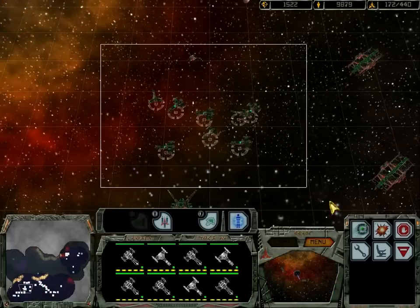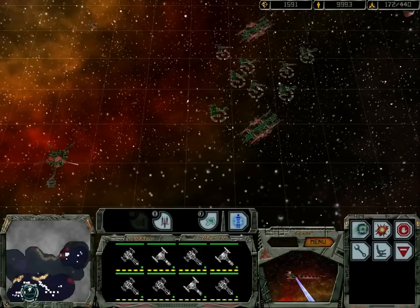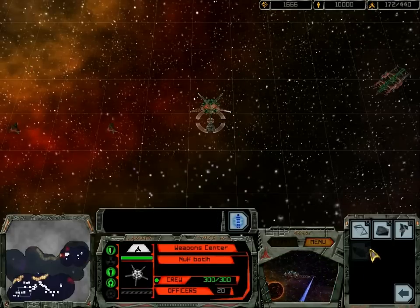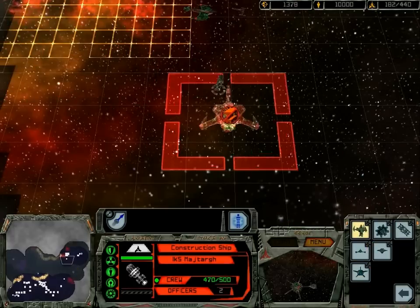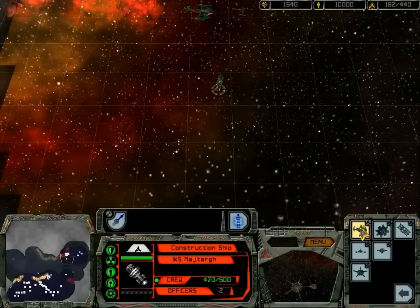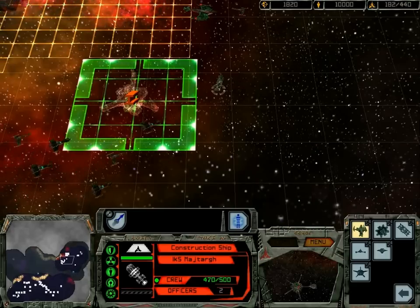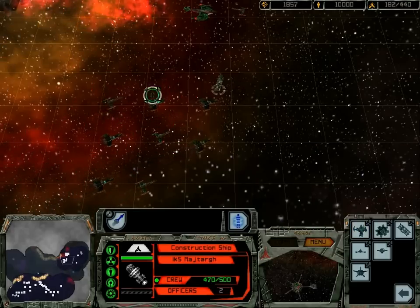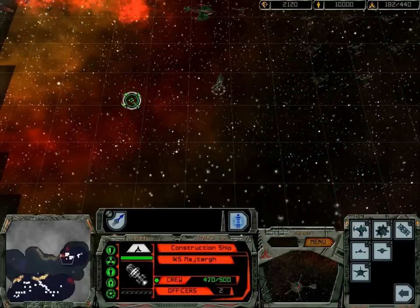Do we have... how many vessels do we have? We do have another group of eight — that's good. Let's move up. Research has begun. Come on — three hundred more, two hundred more. I need that spot.